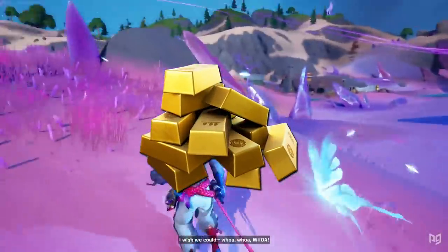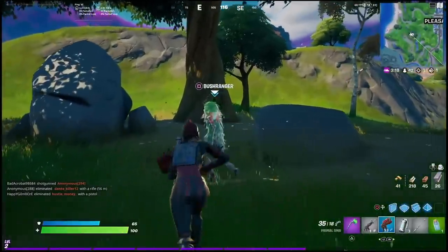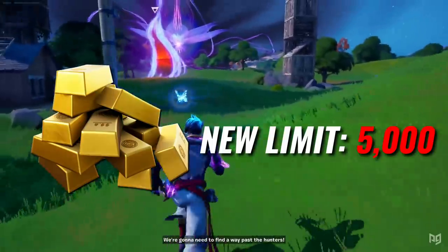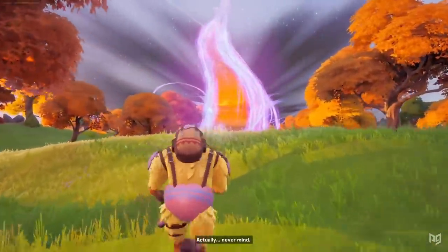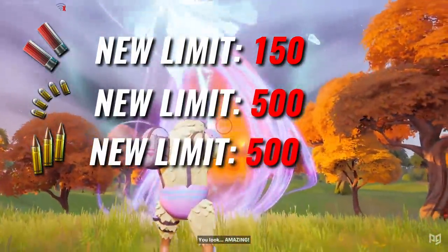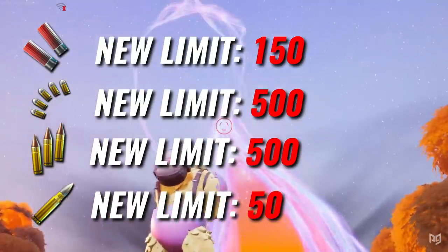Gold bars are sticking around, as are NPCs. There's a whole bunch of new NPCs that you can claim challenges from, but the overall gold bar limit has been reduced from 10,000 to 5,000 bars. The amount of ammo you can carry has also been reduced — in the new season, you'll only be able to carry 150 shells, 500 light or medium bullets, and 50 heavy bullets. Previously, all of these were 999.